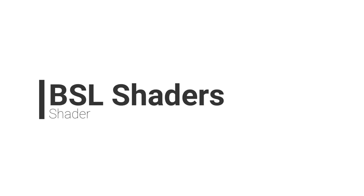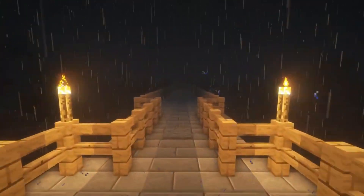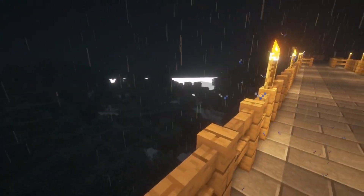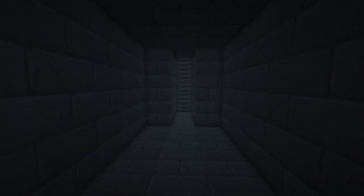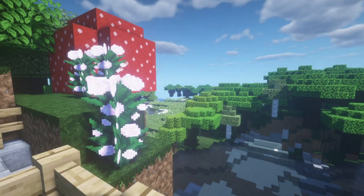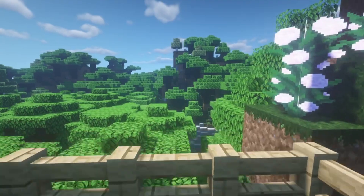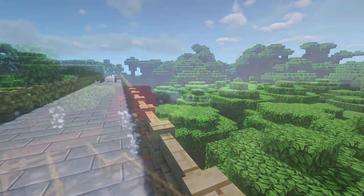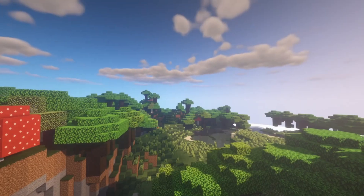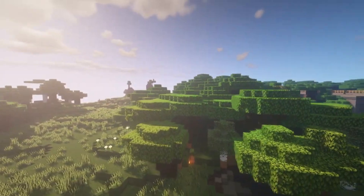Number 2: BSL Shaders. BSL Shaders is a pack that quickly gained popularity, mostly known for its vibrant colour palette and realistic shadows, offering a wealth of customisation options to tailor it to preference. The benefit of BSL is a nice level of detail relative to its high performance. Using brighter colours, the enhancements to lighting and shadows improve the lifelike feeling during play, especially with realistic waves on the water and better clouds in the sky. Most players will be attracted to BSL because it's non-demanding on your system, meaning you won't need to sacrifice performance for visual fidelity.